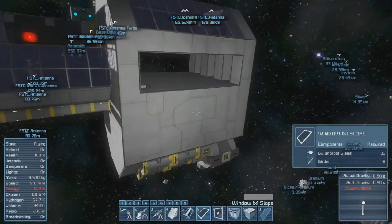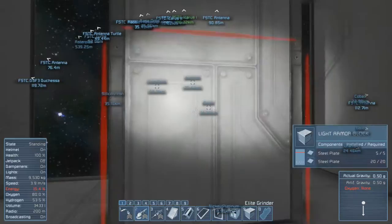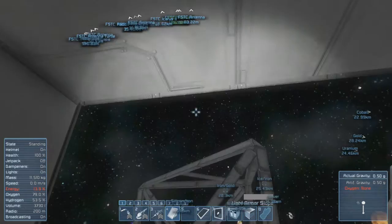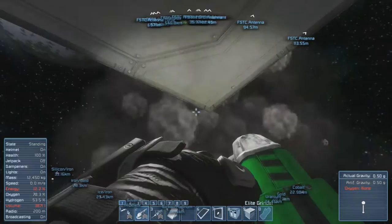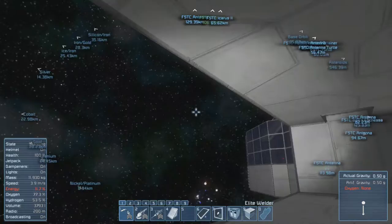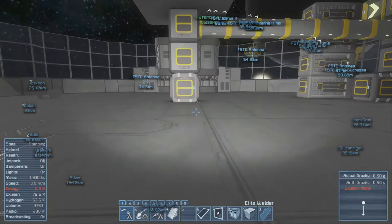Oh, this will make everything so much easier! We will change these corners so I can fit windows in there. I need to go back - I'm running out of energy. The next thing we could fit in would be the medical bay.